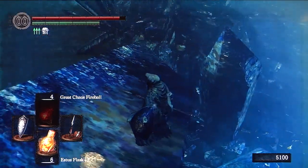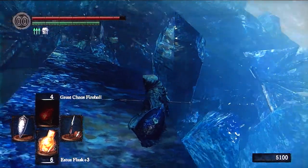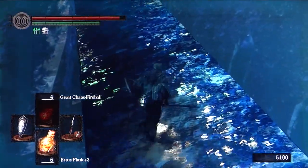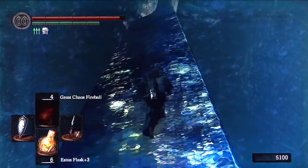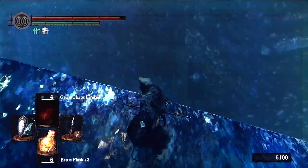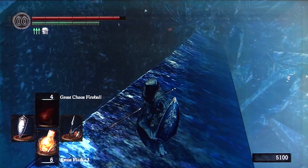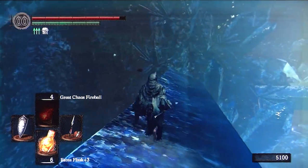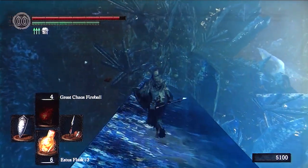That's steep — can't go that way. Now the question is, there's a hidden path over there, you can kind of see it. So how do I get to that hidden path?